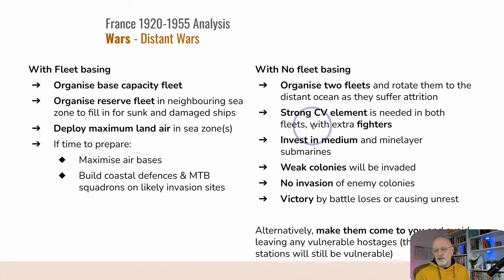If you do this, you need to split your carriers and have CVs in both fleets, because you're not going to get any support from land-based air. I would suggest that if you don't have strong enough CVs, then put them all into your best force and send that backwards and forwards, leaving the slow fleet back in home waters where it can be supported by land-based air. If you're going to have this kind of war, then medium and minelayer submarines are probably your friend. I've had a very poor record with minelayer submarines — they seem to be lost in huge numbers and I stopped building them. You have to accept that weak isolated colonies are just going to be invaded and you're going to lose them.